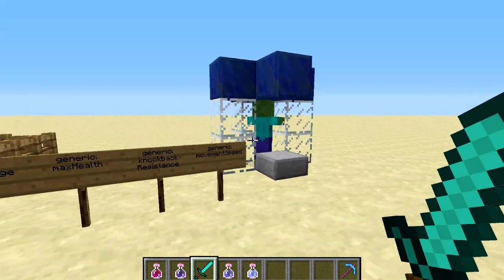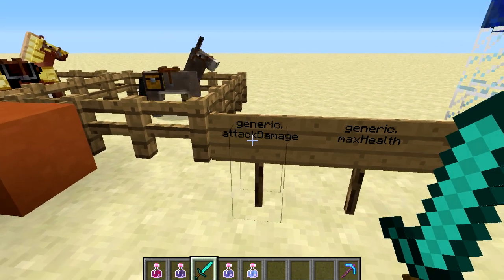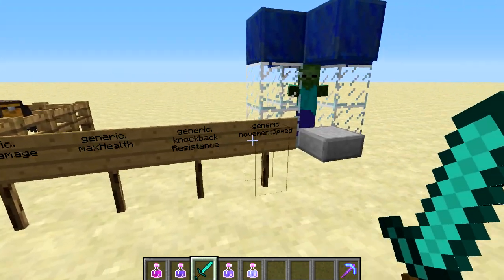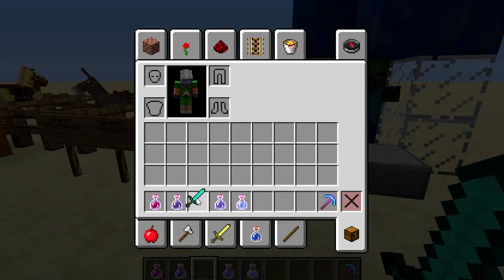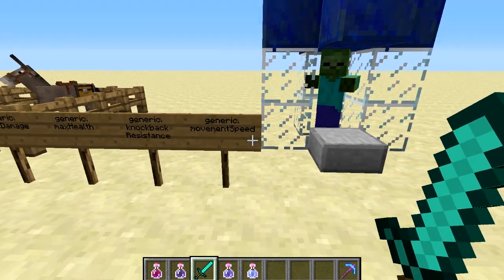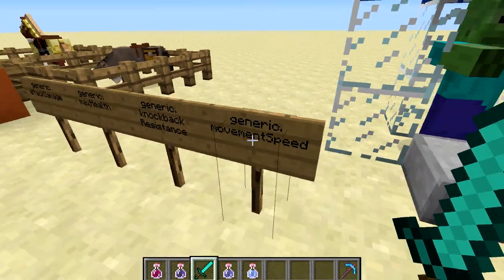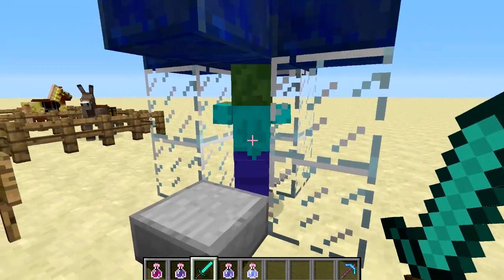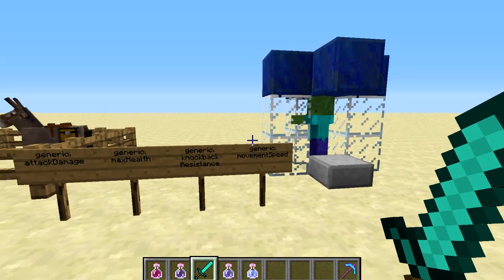Every player in the game and mob as well now have some of these attributes. The names include generic.attackDamage, generic.maxHealth, generic.knockbackResistance, and generic.movementSpeed — you can easily understand what each of them do by their names. So if we attach a speed modifier to a sword, when holding it a modifier is applied to the player's generic.movementSpeed and they would move faster. Mobs have these attributes too, so if I give this sword to a mob, he would move faster and have the attack damage as well. In general it means there is a whole new world of customisation available for map makers.